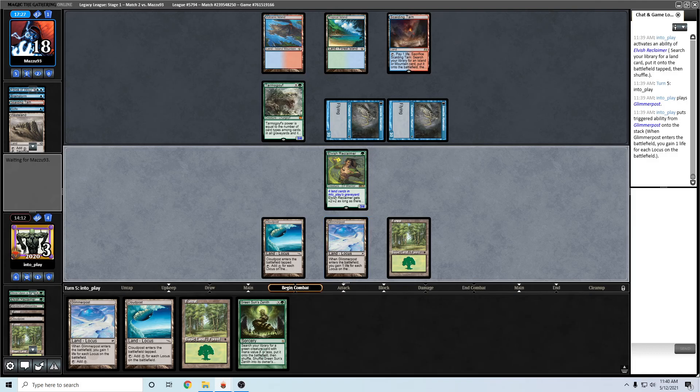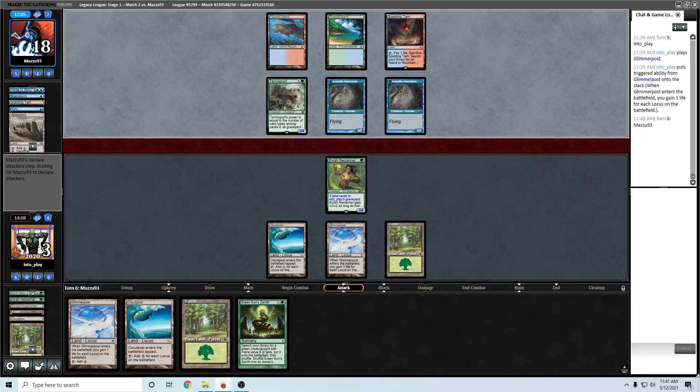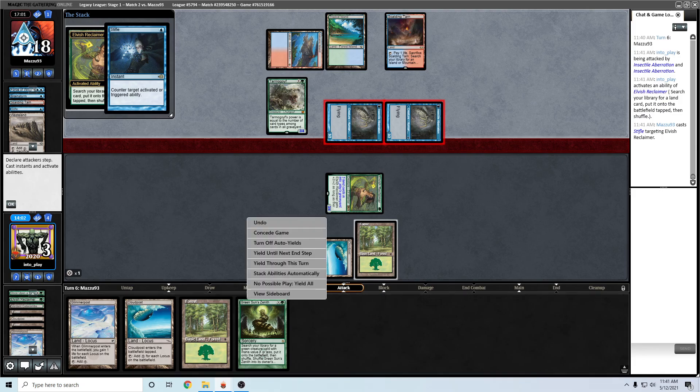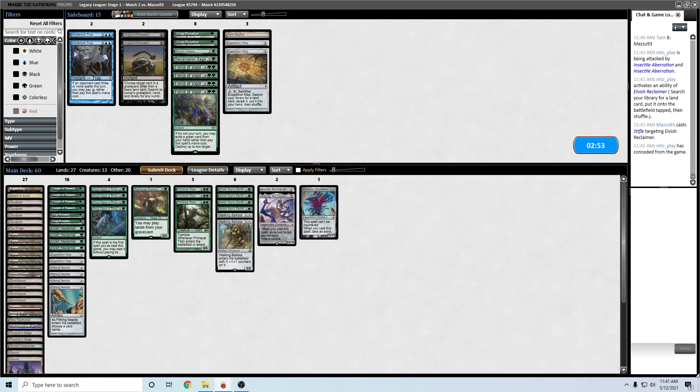Even another Glimmerpost doesn't save me here - I'm forced to get Chasm. Maybe I can still win from this point though. Let's see what the opponent does. If they have Petty Theft here I have to go get Chasm. If they just counter this here then I'm dead. They Stifle it. What a problem card.